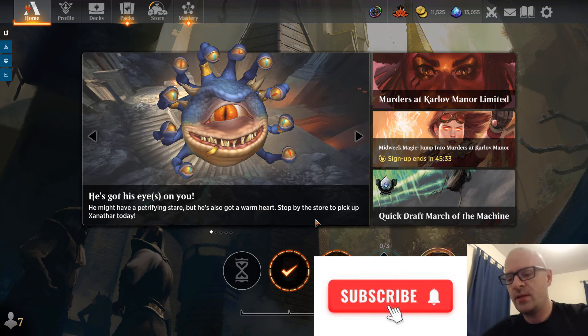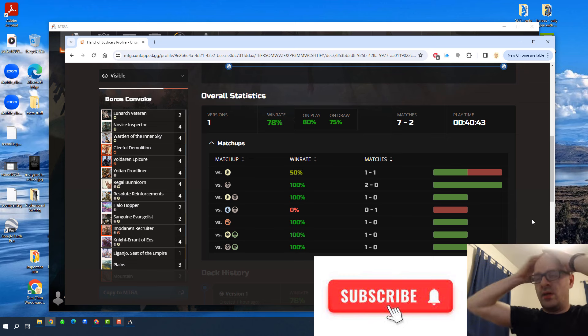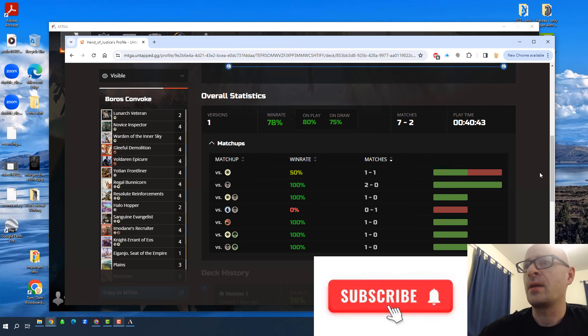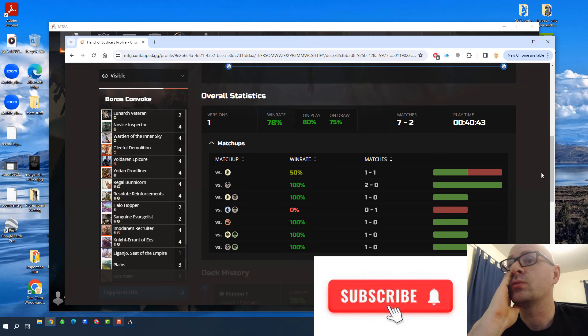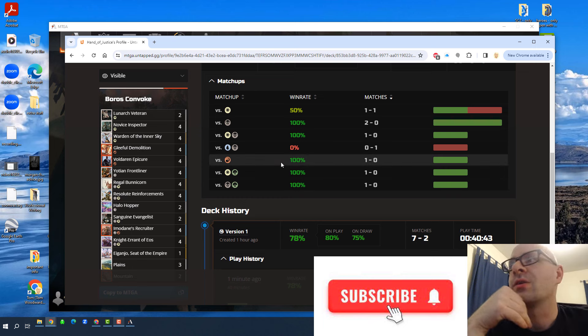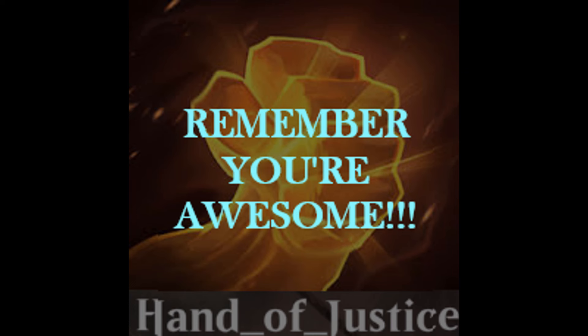The deck is a lot of fun. The games that I cast here I did go 3-0, which is great. Overall the deck is at a 78% win rate — seven wins and two losses. Outside of having a bad hand, the deck is just lightning fast. It's really great against Control, and it even outraced Mono Red in one match. I love the changes — I think Novice Inspector is exactly what this deck needed. Try it out, see what you think. The deck list will be in the description. Thanks again for watching — we'll see you tomorrow. Bye!